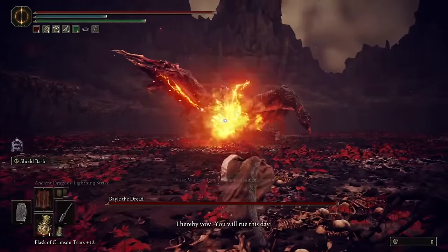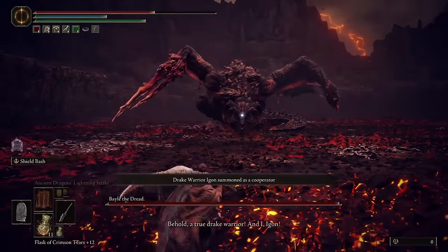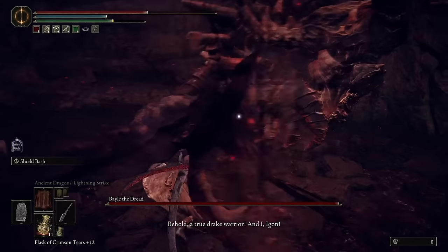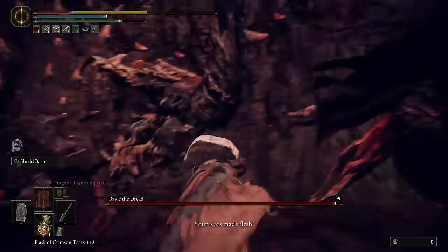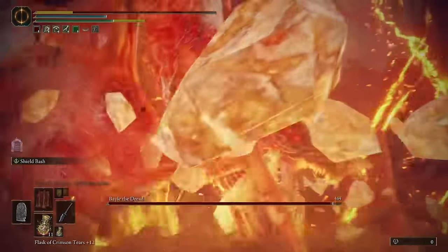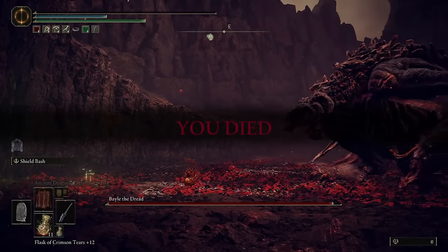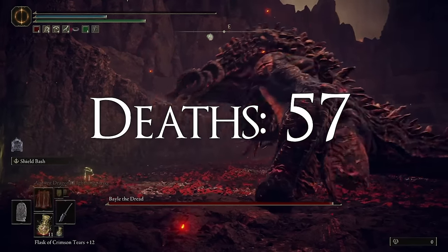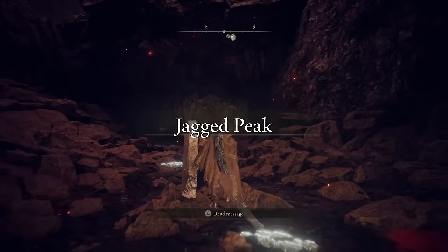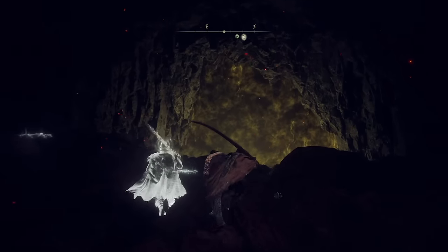Curse you, Bail! I hereby vow — you will rue this day. Behold, a true great warrior. And I, Egon. Your fears made flesh. Delightful. That was pretty distracting, Egon, but very good. So good — we know where his summon sign is. We can get him in and now actually start paying attention to and learning the fight a bit.